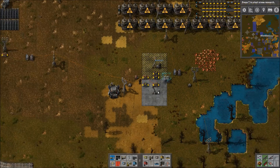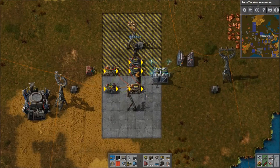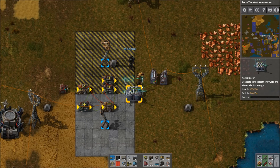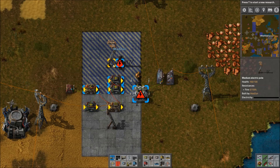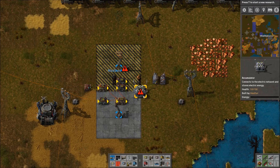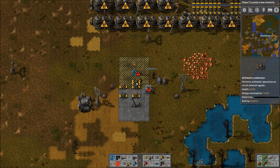This power pole is an independent power network. It powers the clock and the delays, and is powered through this accumulator. Since there's a little extra draw on this independent power network, the accumulator here will empty first, and then these slow down or turn off completely, and then this should close.